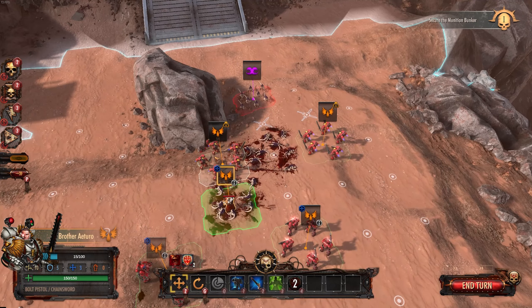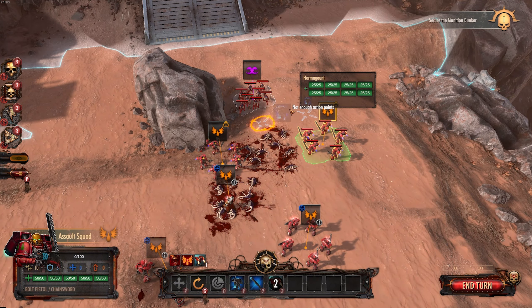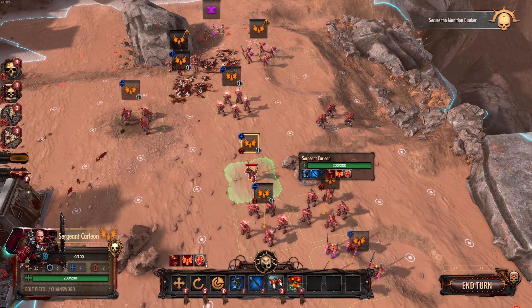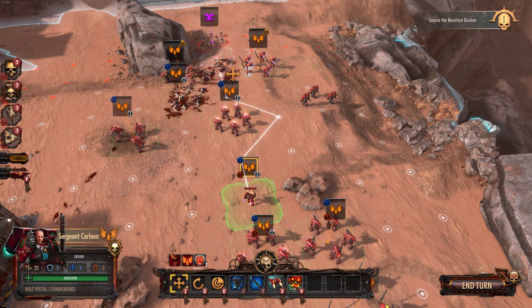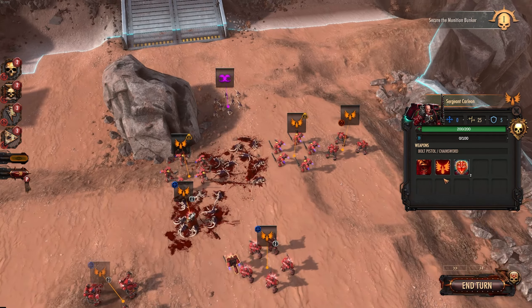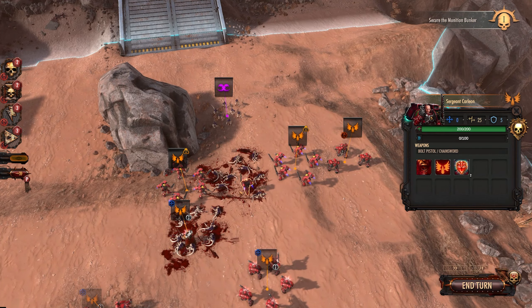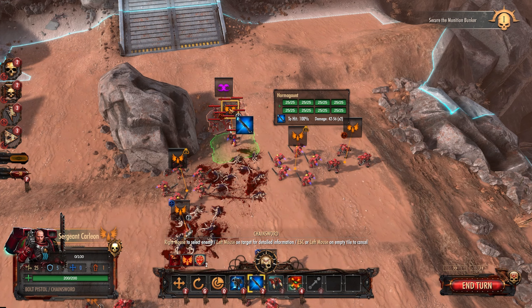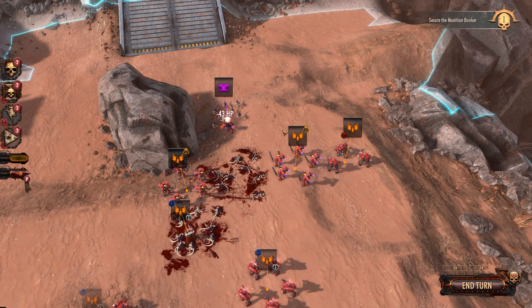We need to push anyone else up? We'll probably just bring these guys up in Overwatch, and then use our Brother Captain to push up. The Intercessors can clear out anything. We have to be careful with him though, because last time he took a lot of damage. Look at that damage — we only get two attacks, but it's just two dead. You will fall before me. Actually, three dead that time.